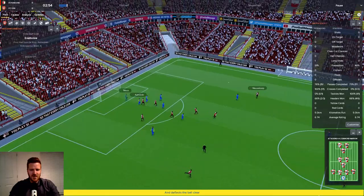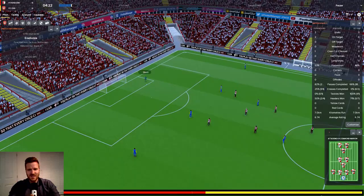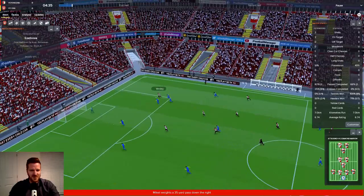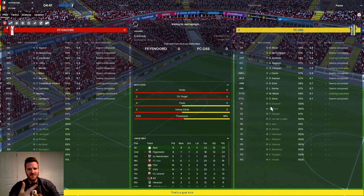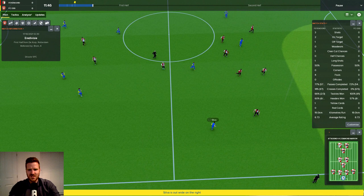Finnord knock it forwards — they're through on goal. Moose saves. I might have called them PSV at some point in this episode, I apologize. They're all much of a muchness — Finnord, PSV — but Ajax and Finnord are the ones that stand out. Finnord are the ones I forgot at the start of the series when I was trying to mention the big teams. They've won the league two or three out of four seasons I think.